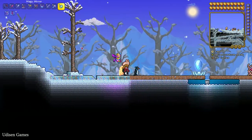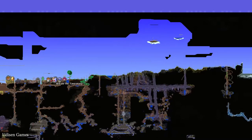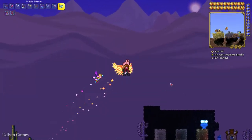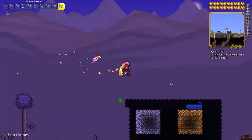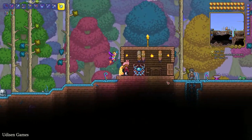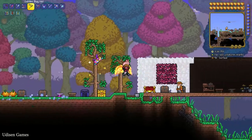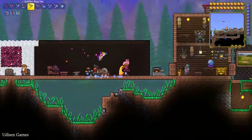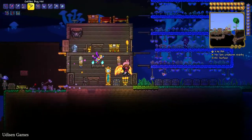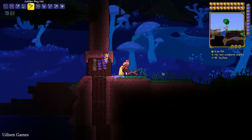After that, find a normal biome with green grass and trees — for example, not a desert, that is not a normal biome. Try to find a normal white bunny, which you can easily find all around the world, and which will spawn in normal plains and forest areas.